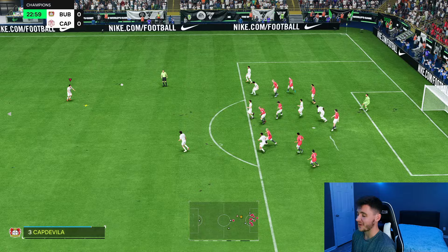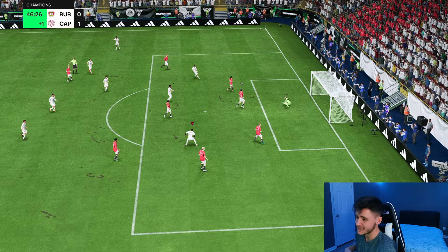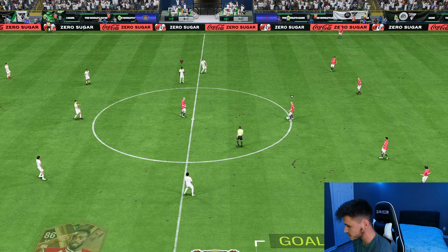Corner in the 45th minute. Inaki Williams with good attacking positioning — the scoop turn is good, we go for the shot. It's a bit of a lucky goal, there wasn't much power behind that shot, but we'll take it. Good attacking positioning, first goal for the club.